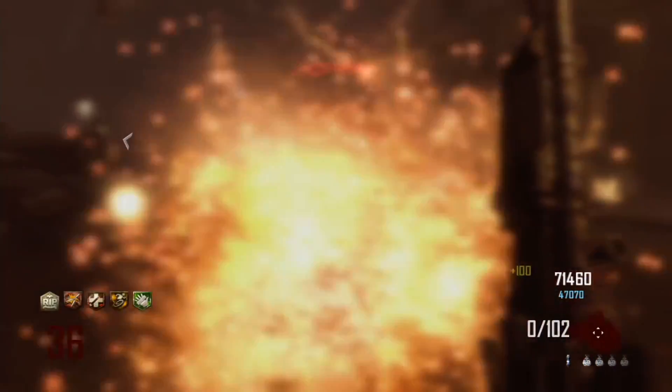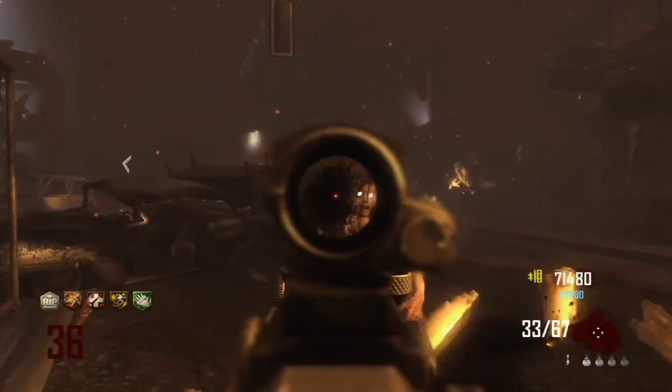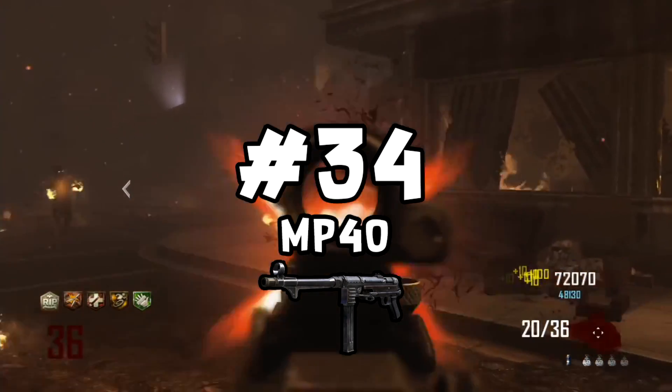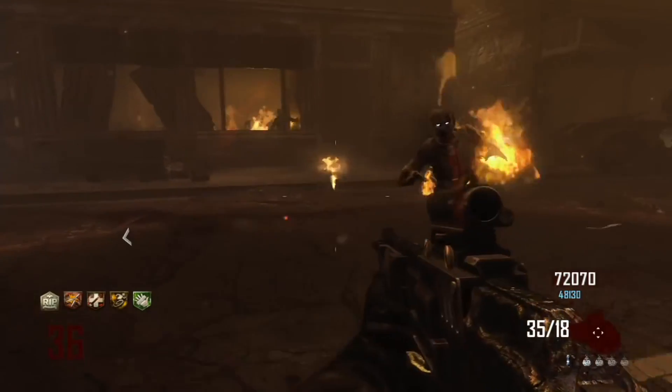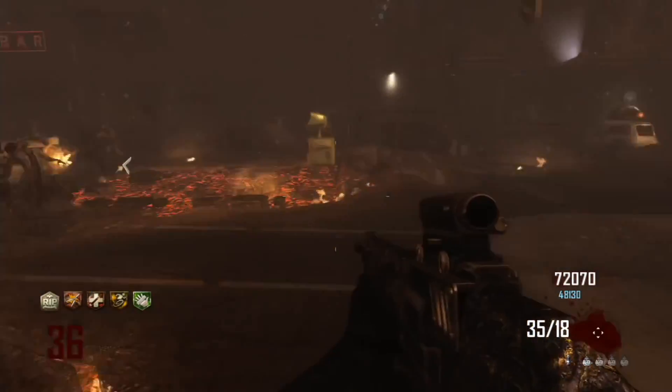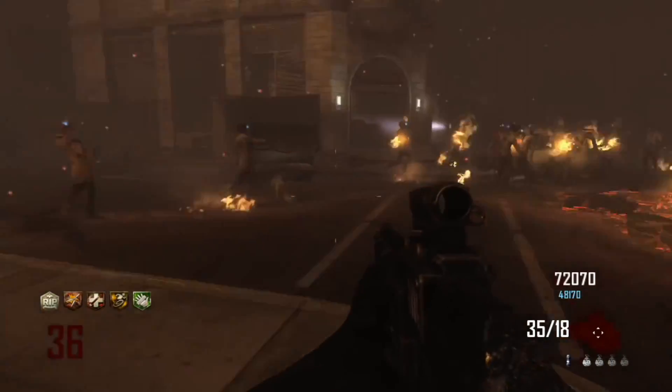In the number 35 spot we have another gun that's great for points, and that is the MP40. The MP40 is pretty much like the MP5 on Origins — it's amazing to grab as soon as you get into No Man's Land, and it's great for getting points and killing that first Panzer. But after that, you'll probably swap it out for something else.